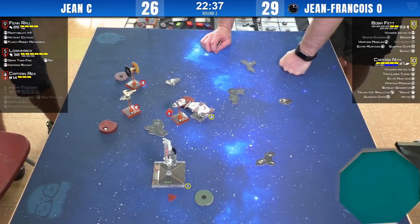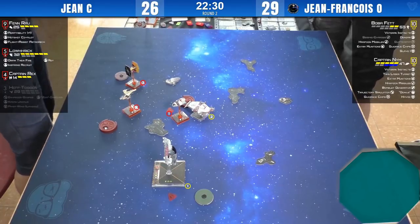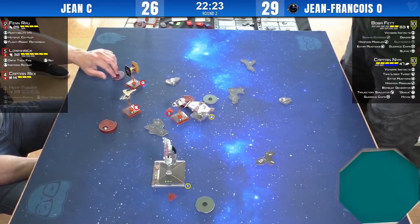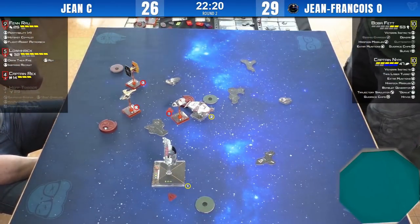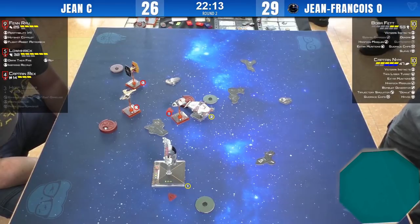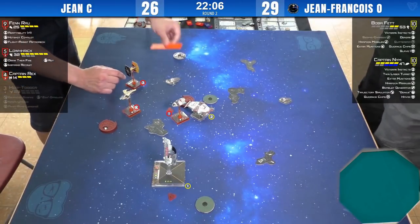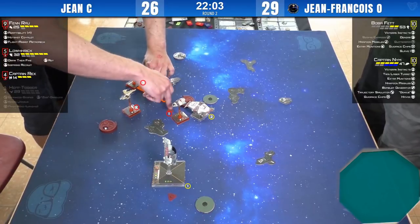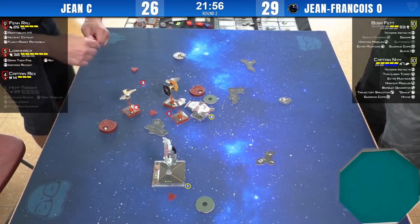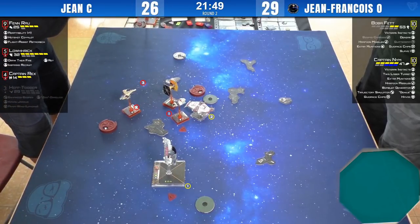Nym is a small ship, so half-pointing him does nothing until 2.0. He's going to be a medium ship in 2.0. Jean might just try to kill Boba — Boba doesn't have any great move here to clear the range of the Rebels' fire. At range three, Boba can take an evade token — but that's it. If the Rebels get hot dice, they can finish him.